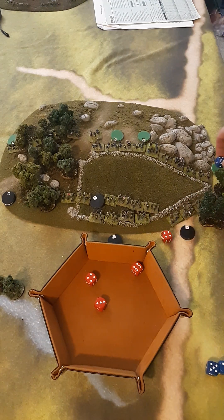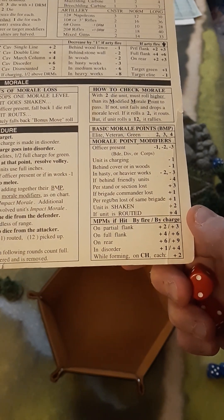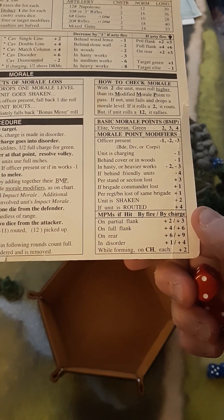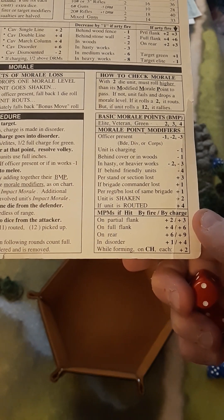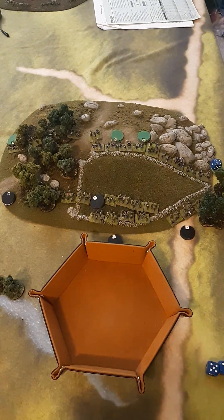For this game we'll say both units are veteran units, so their morale is a 3. For a morale test you roll 2 dice and must roll above the morale number to pass. Looking at the morale check section in the lower right corner: the only modifier is minus 1 for being behind cover, so instead of needing to beat a 3, they need to beat a 2 — they just can't roll snake eyes. The Union rolled a 6, so they pass morale with 4 figures as their first casualty. The Confederates rolled a 7 — they're fine.